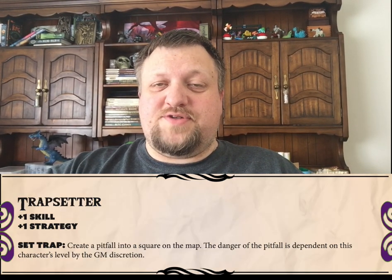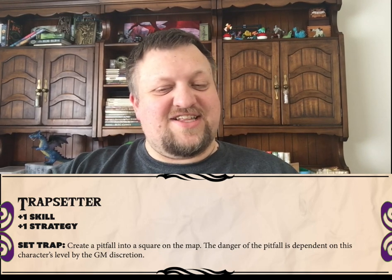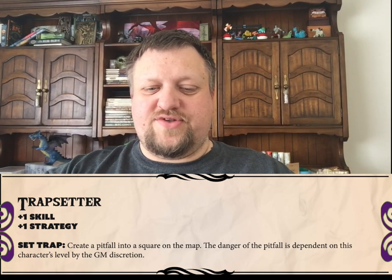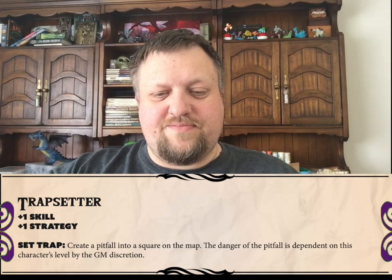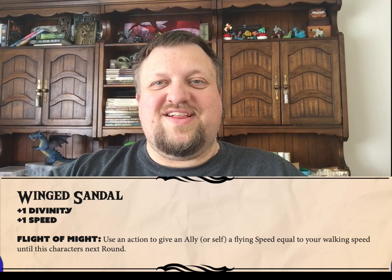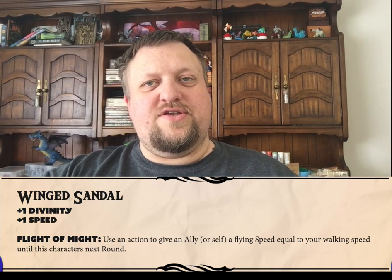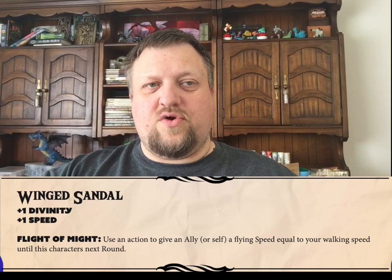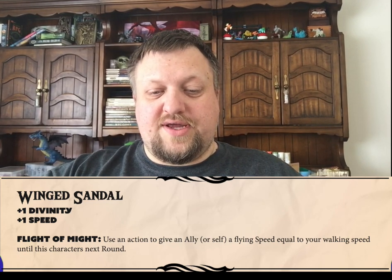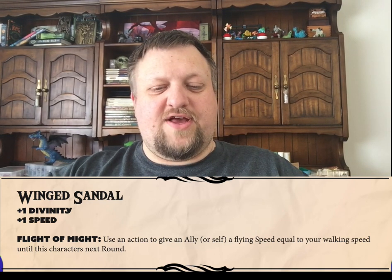We have the Trap Setter, and their very eloquently named ability Set Trap essentially does exactly what it says it does. Any character can set a trap, but it reduces the difficulty if you have that class. Our second to last class is the Winged Sandal, and this gives the temporary ability to themselves or an ally of the flight keyword, being able to use their walking speed as their flight speed for just one round, so they get one round of flying during a battle.